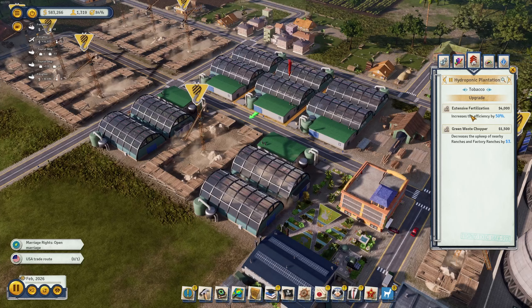The cool thing is we can further optimize them. 'Extensive fertilization' increases the efficiency by 50% — how crazy is that! Let's add this upgrade to all of those buildings. This adds a whopping 50% on top, so we are really really pushing out tobacco now.